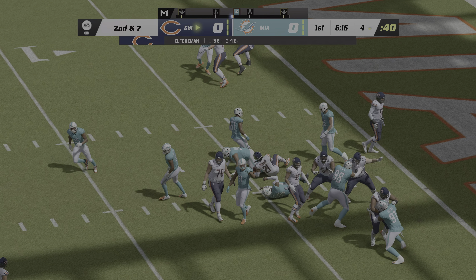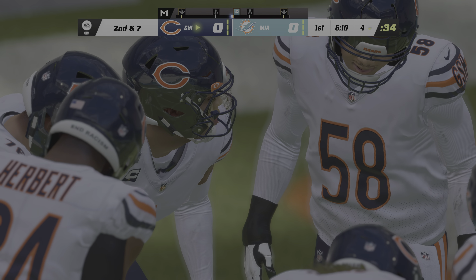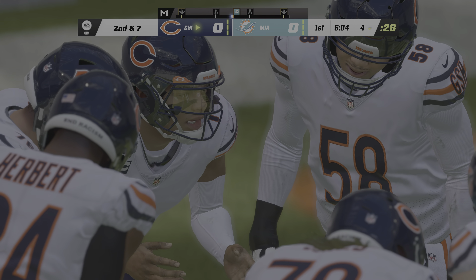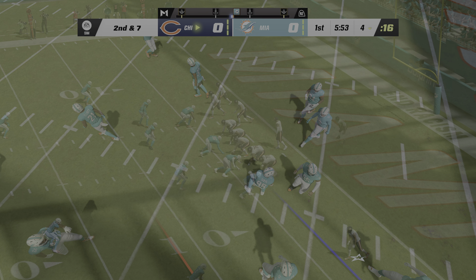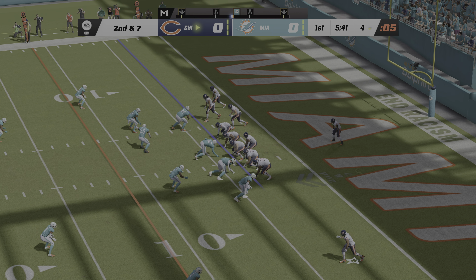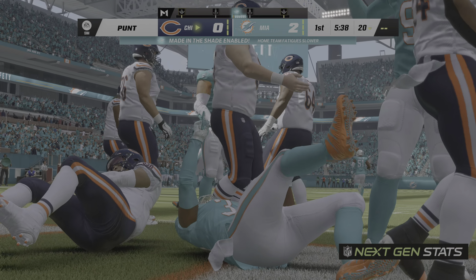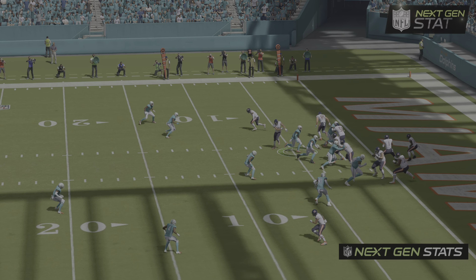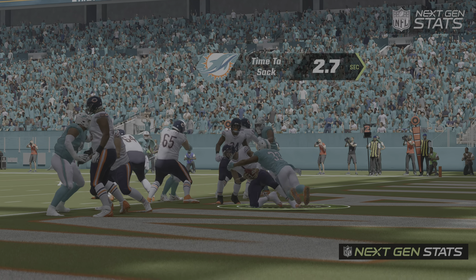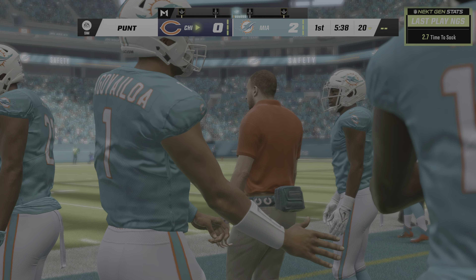They'll run it here with Dionte Foreman — about three yards on the play. But down he goes in the end zone and that's a safety! We thought these two defenses might come to play, and one has already come to play. The safety gives the opening points of the game. If it turns out to be a tight game, this could wind up being the difference.